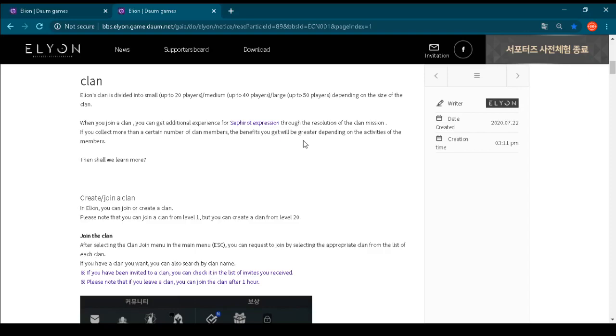Don't be confused by the rough translation from Korean language to English language. You will also see the word 'clan' during this video — wherever it says clan, that is a guild. So let's check what kinds of guilds we will have in ELEON. ELEON's clans are divided into small, up to 20 players; medium, up to 40 players; and large, up to 50 players, depending on the size of the clan.